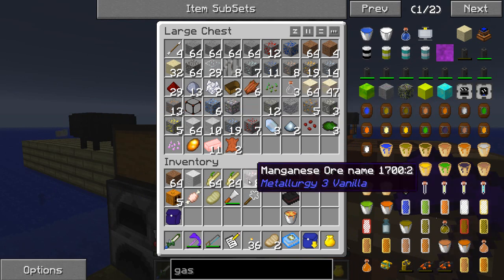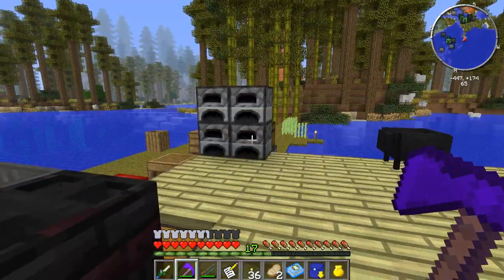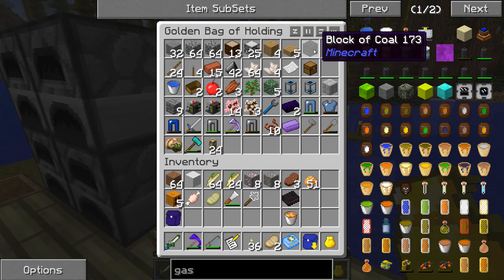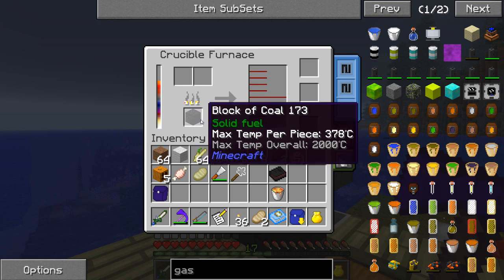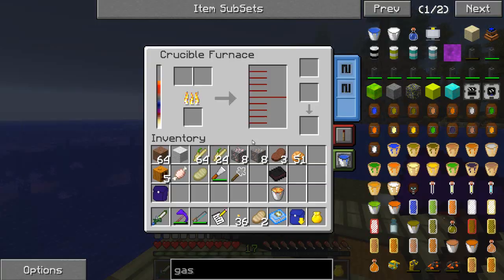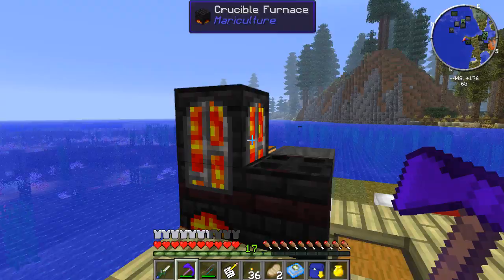What I want to attempt to do real quick is combine some of this iron with the manganese and see if I can smelt it together in the Crucible Furnace to make steel. So I'm going to need a little bit of coal. I just take a block of coal, place it in there — as you can see, it's going to take the max temp up to 2000 degrees Celsius, and the max temp per use is 378 degrees Celsius. I'll put iron ore in there and manganese. The manganese melting point is pretty low so it's going to start working right away, and this is going to heat up pretty quickly and start making us some steel.